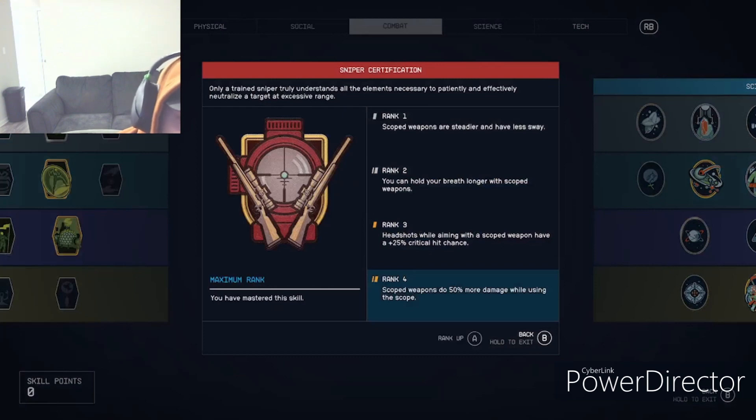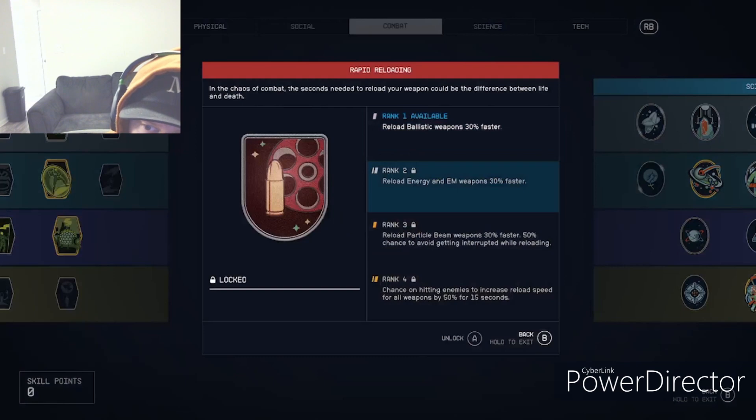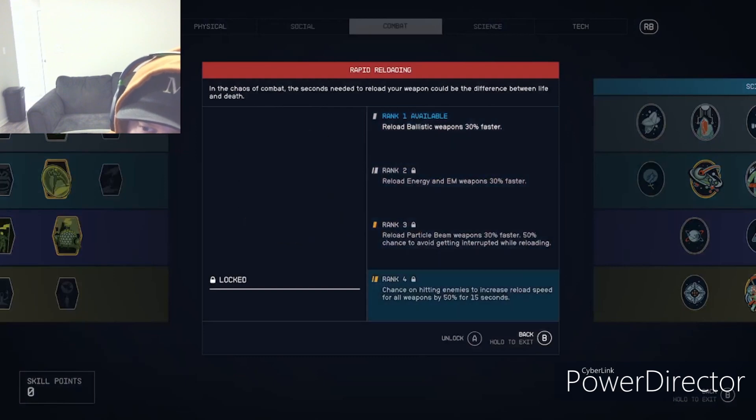Sniper Certification rank four stacks on top of Ballistics and Rifling, and you can even put scopes on particle rifles. You can put serious damage into NPCs with that combination — that's why it's crucial to have at least one or two scoped guns.